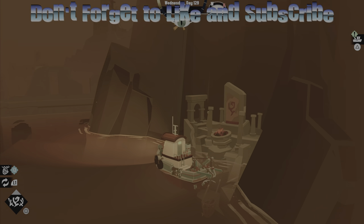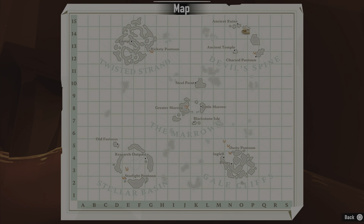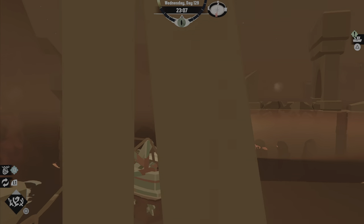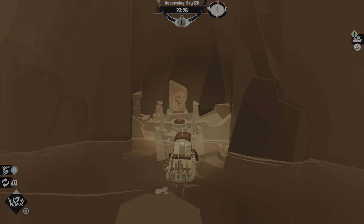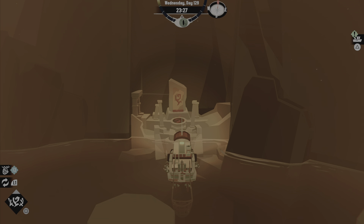Hey guys, welcome to another Dredge video. In this video I'm going to show you where all the slabs are. We'll start with the Devil's Spine, around D14 — it looks a little different than the others but it's not hard to get to. Make sure you have explosives to get in here. I did this shrine earlier in my playthrough — I think you needed the serpentine mackerel and I don't remember what the other one was.